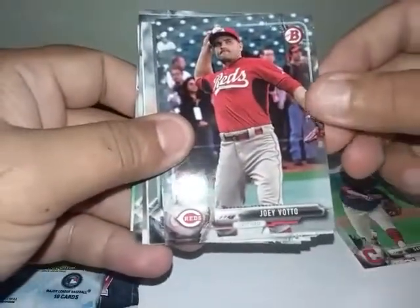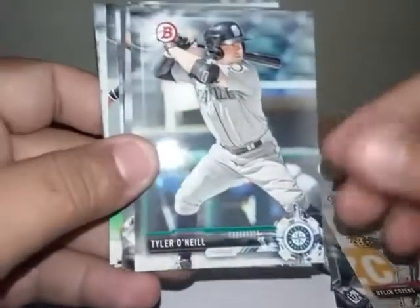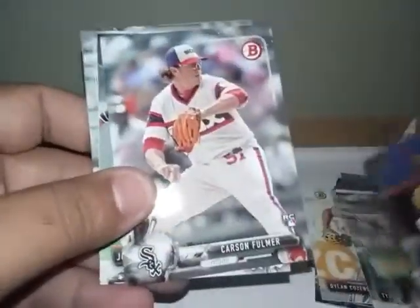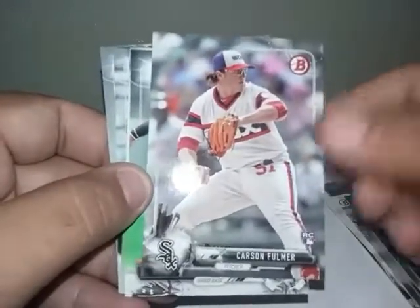Let me put this aside and look into the packs. That's how the pack looks. Let's check out what I got in here: Danny Salazar, Joey Votto, Michael Myers, Longoria, Cole Hamels — that is Trey O'Neill, Lago Lopez rookie card, Roger Gisman. I've seen him pitch for the Mets — he's not doing so well but we'll see. Court Carson — I have not seen him play yet, so let me know if he's any good.